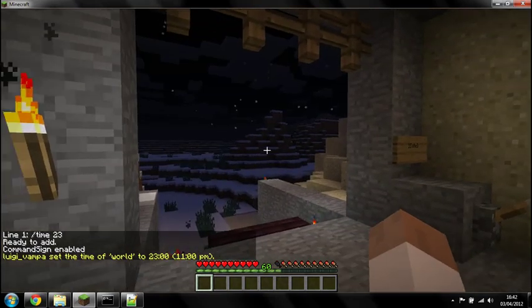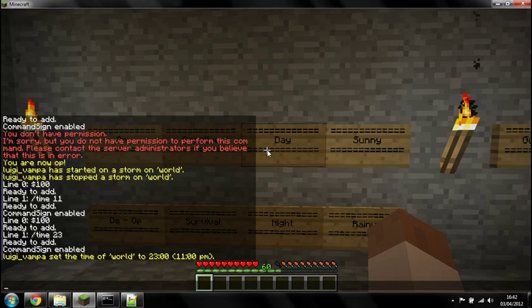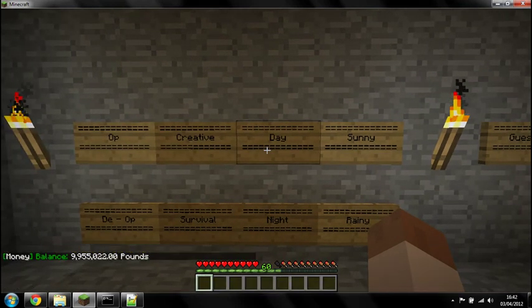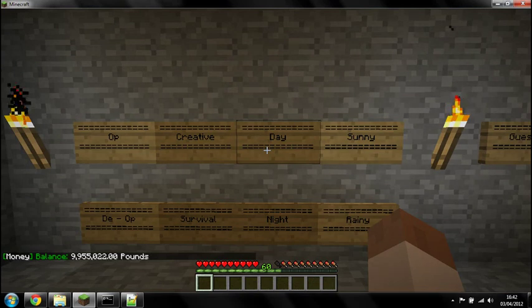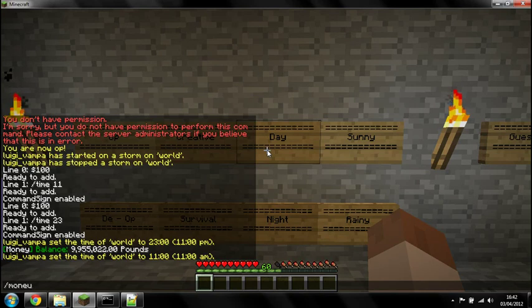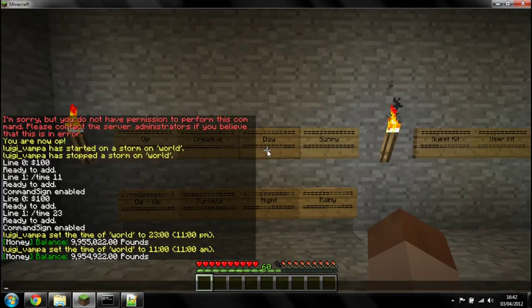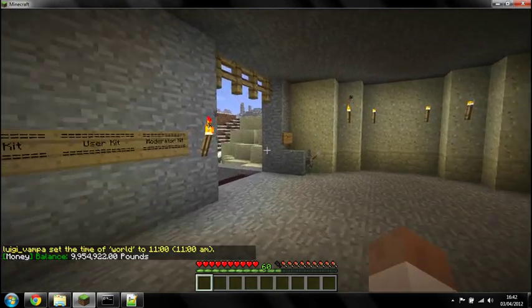We'll click the sign and change it to day. As I was saying, you can charge them 100 quid for it. We'll just type money - balance is 99,550.22. So if I then click the day sign, that should subtract the 100 pound from there. We'll just check the money - and there it is, it's now 99,22 something. I spent 100 quid making it day.